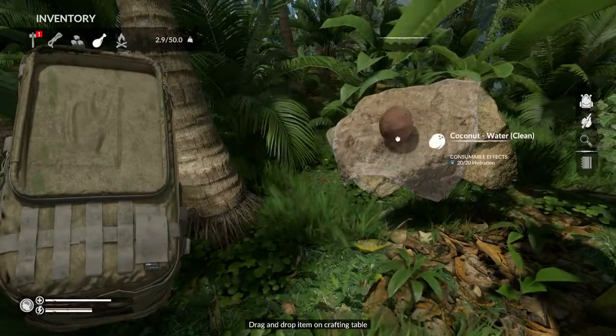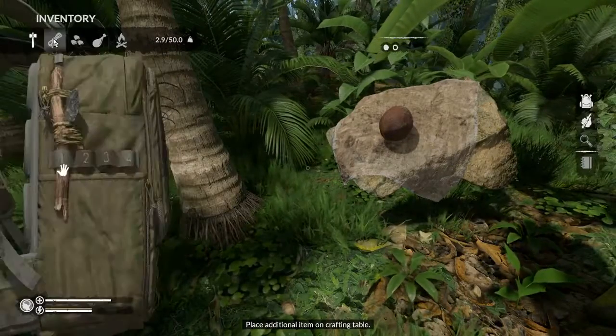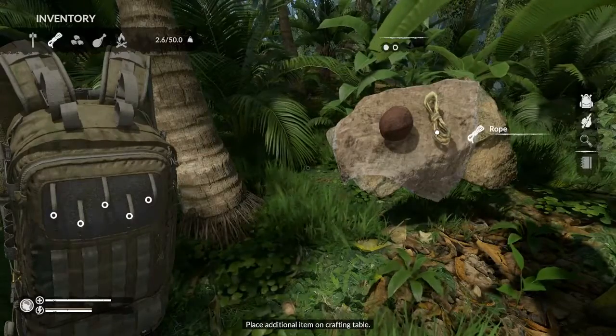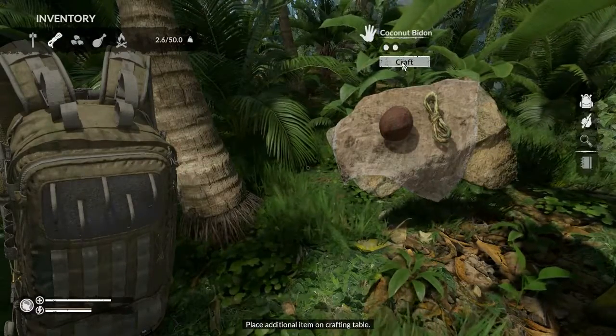After that, if your hydration levels are good, the empty coconut shell will be perfect to craft some water containers, allowing you to carry additional water and keep you hydrated on your long journeys.